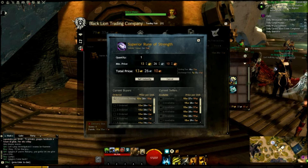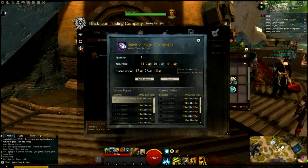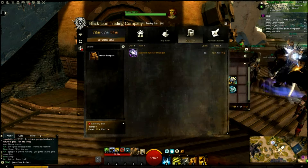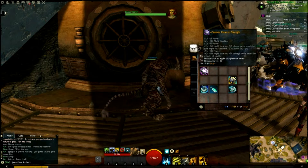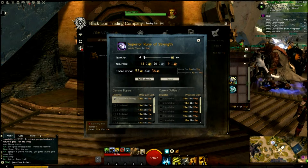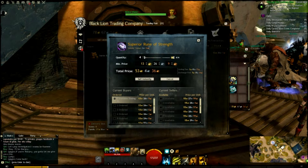So you can sell one Superior Rune of Strength for 13 gold pieces. Remember how I said that if I sell all of the equipment from this character I might get enough gold to buy the unlimited sickle? I think somebody already bought the Globes of Ectoplasm. From 4 of those Superior Runes of Strength, I get 53 gold pieces. That's just bloody insane.